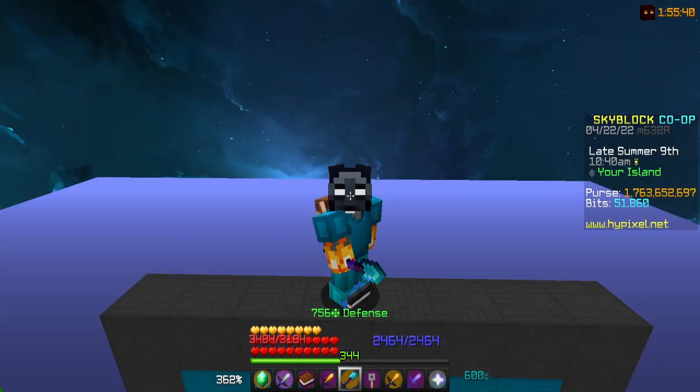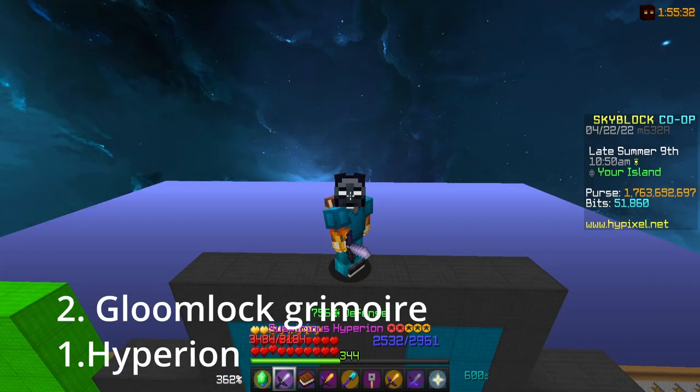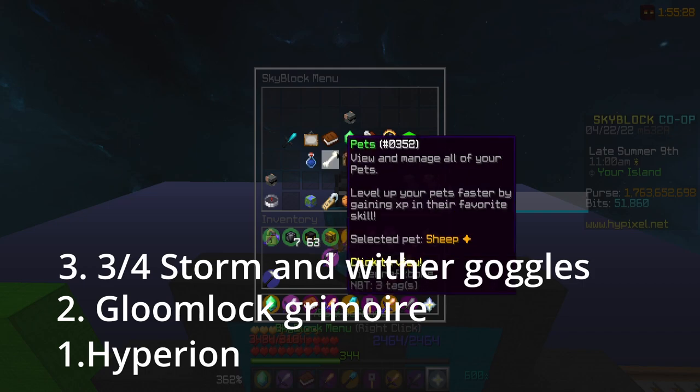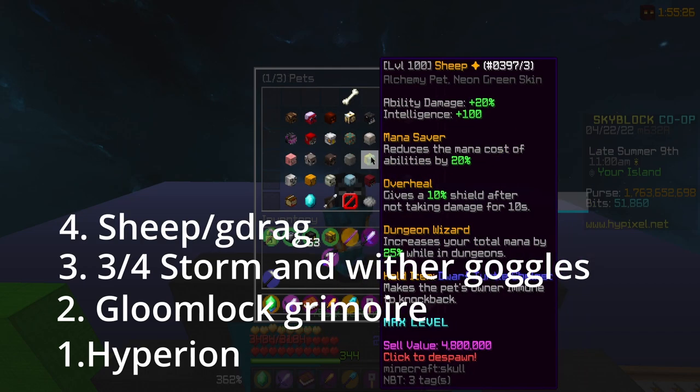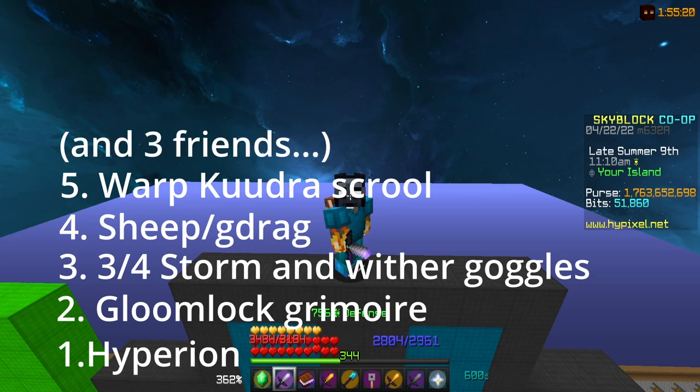To grind keys, it's quite a simple method, but there are a couple of metas I want to go over. Here are the main things you'll need to make this process go faster: one, a Hyperion; two, a Gloomog Grimoire; three, a full set of Storm; four, a Sheeper G-Drag — but I'm broke, so he's a Sheep; five, a Warp Kudra scroll, and three friends.